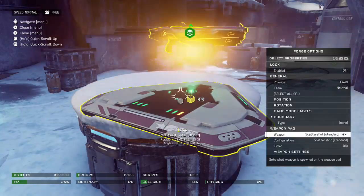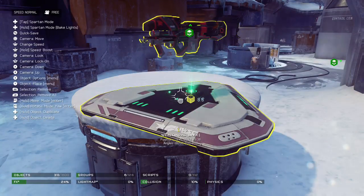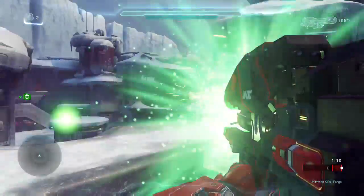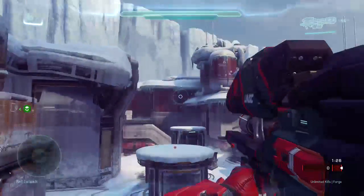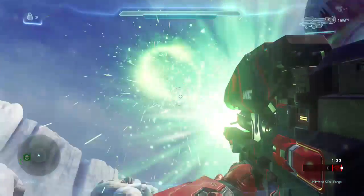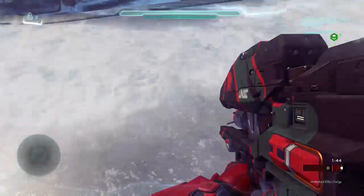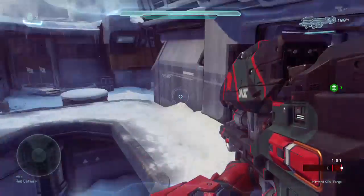Next, go back up to the weapon again and change it to Spartan Laser. And that's it — that is literally all you do. Jump, get your weapon, and how cool is that — you have a Spartan Laser and it shoots Fuel Rod Cannon ammo. It's kind of a fun thing to do. I don't know if you could really use it at all, but at least you know how to do it now — it kind of appears to be the scarab gun.